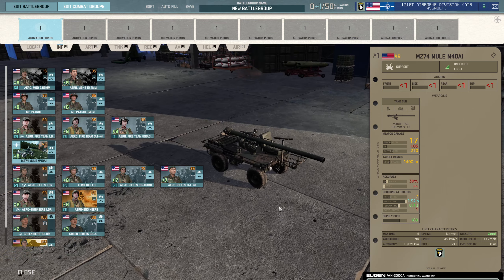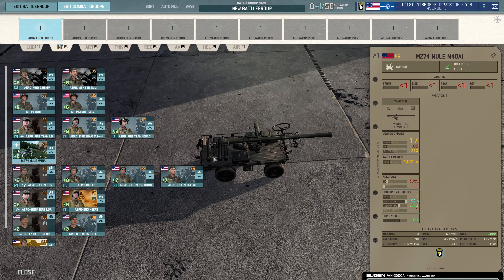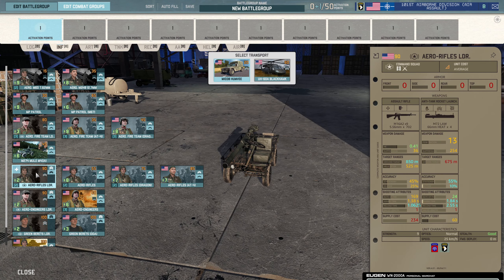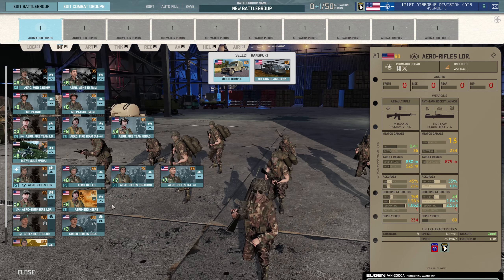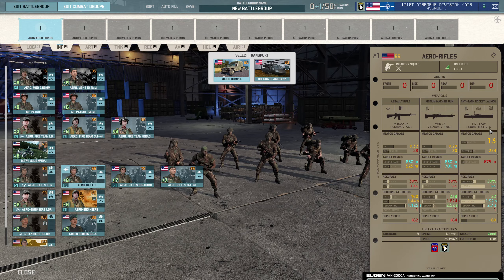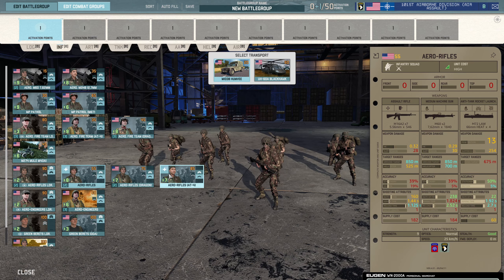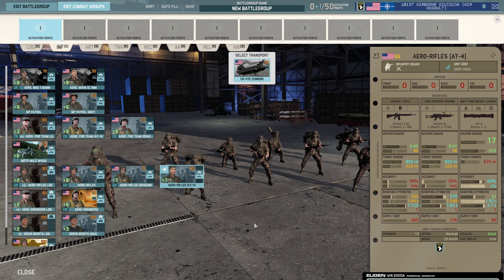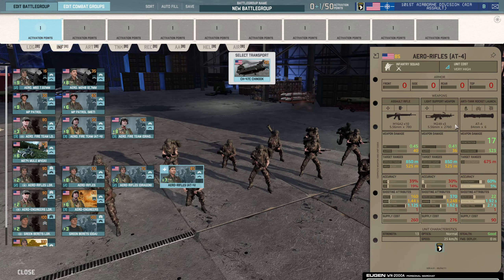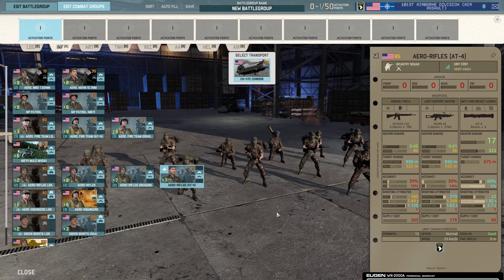We have the M274 Mule with an M40 recoilless rifle. Isn't that a nice model — look at the detail on it, you've got all the ammo on the back. I think they've done a very good job with this. The Aero Rifles leader comes in a Humvee or a Blackhawk — nine-man squad with the LAW. Standard Aero Rifles — nine-man squad with the LAW again. Then the Aero Rifles Dragon — nine-man squad with a Dragon 2. These guys all come in the Humvee or the Blackhawk. And then you have the Aero Rifles AT4 — a 13-man squad that can only come in the Chinook because of its size. Has the AT4 launcher and three M249s, so plenty of damage output against infantry as well.